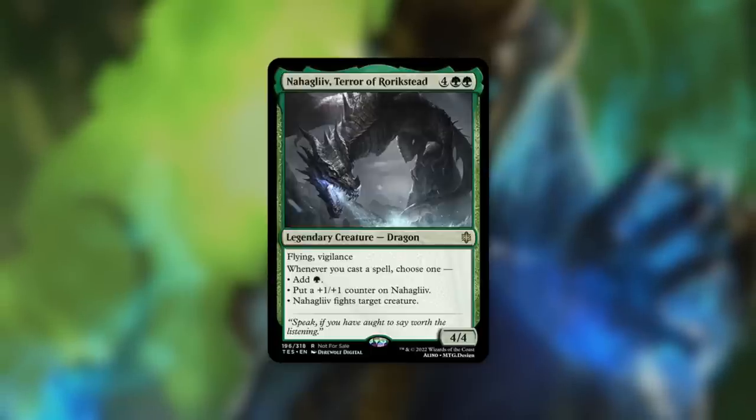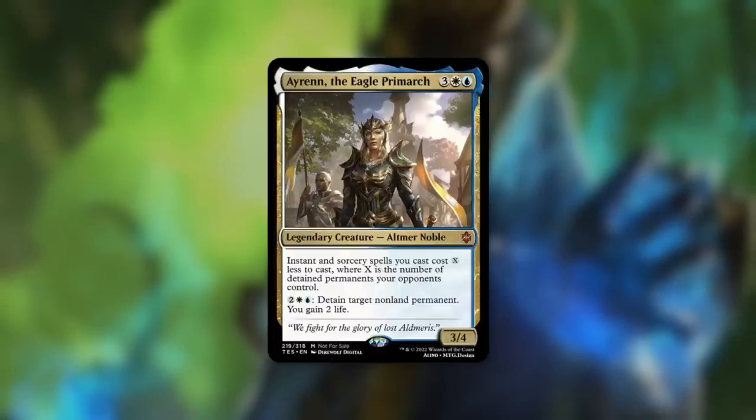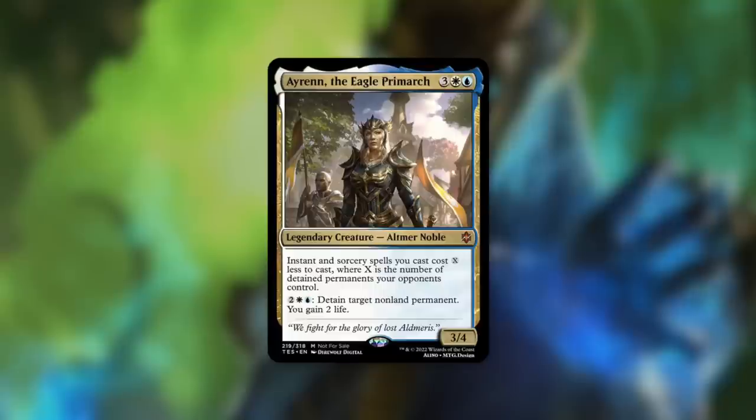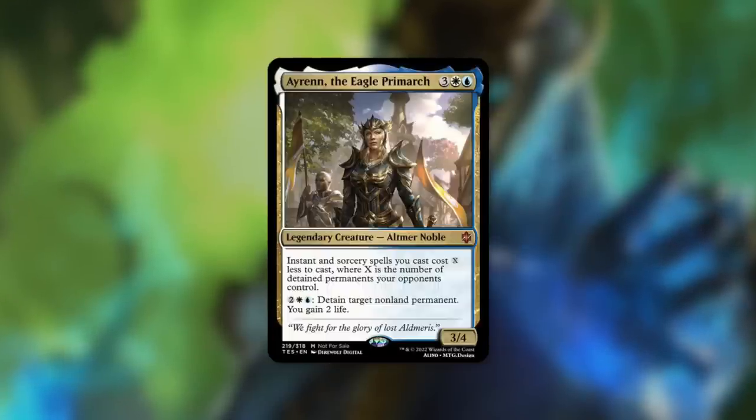Ayrenn, the Eagle Prime: a 3/4 Altmer Noble costing three white blue. Instant and sorcery spells you cast cost X less to cast, where X is the number of detained permanents your opponents control. Detained Tribal is here — I absolutely love it. Pay two white blue to detain target nonland permanent, and you gain two life. The more permanents you shut down, the more cost reduction you get on instants and sorceries. This is a very exciting new kind of commander that really speaks to me.